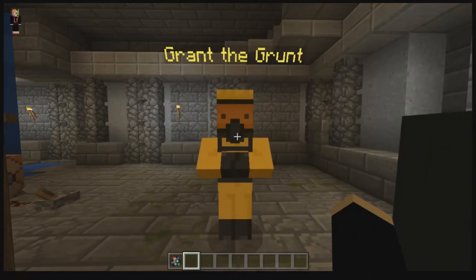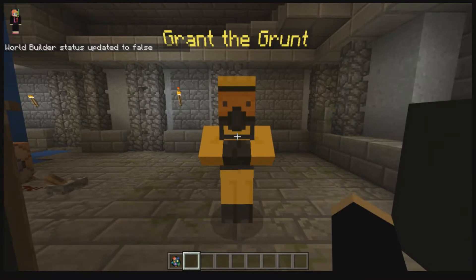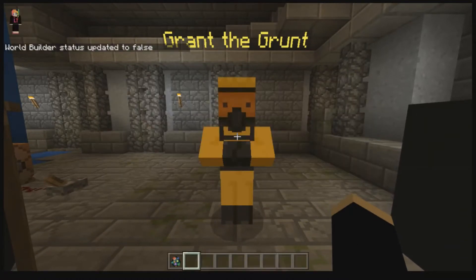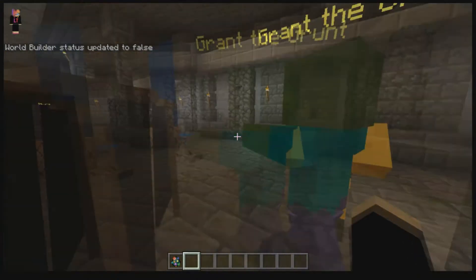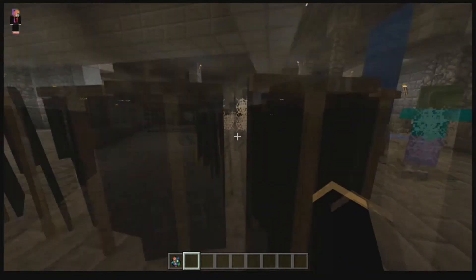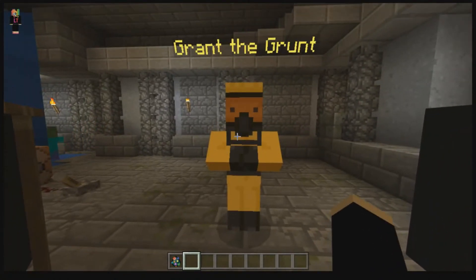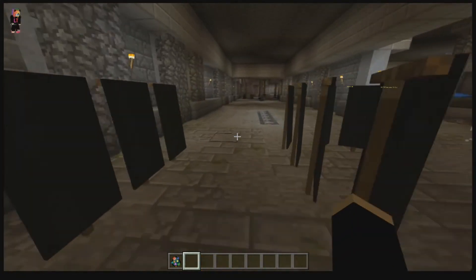So if I just close that and then go back — worldbuilder is up. This time there's no button, but when I close it, it runs the program. Yeah, I don't want to test that too much or we're going to end up with zombies everywhere. That's pretty cool. So that's the basics of how you can get some of the gameplay working.